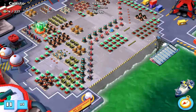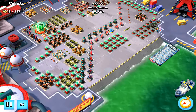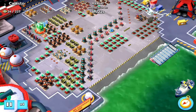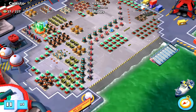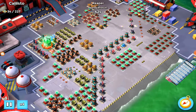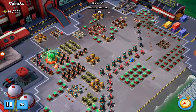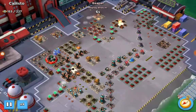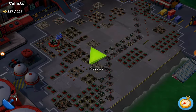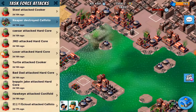Speed this up. Reaper lands on the right, gathers cells for Gumbo Energy. Interestingly, he's not going straight for the core - he's just killing cells there to finish off the base.